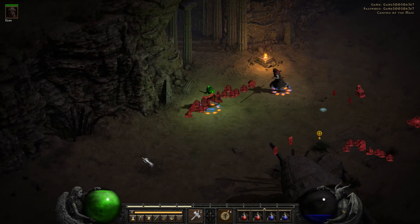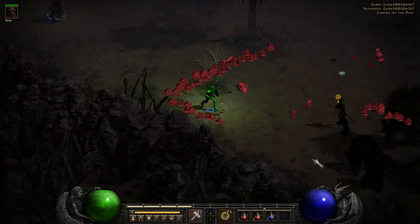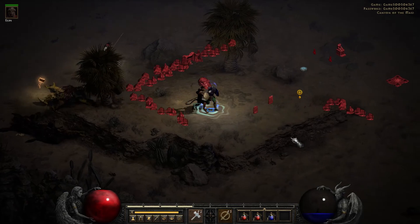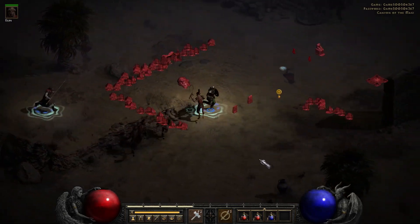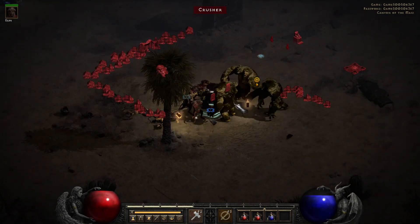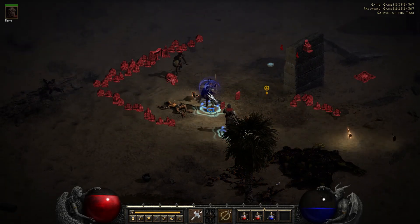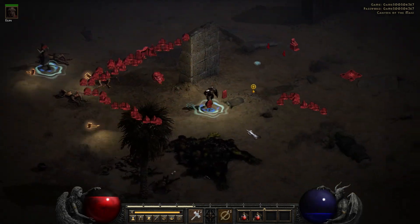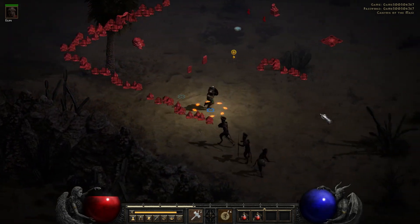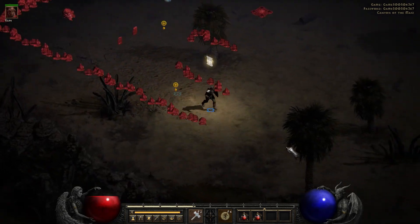These are going to be like all the different tombs all along the perimeter. I think what I'll do is just find all of them first, and then we'll explore them all one by one. I heard a gem. Sapphire - I'll take it. Experience Shrine - yes! Fantastic.